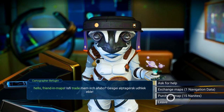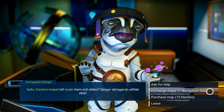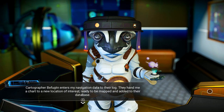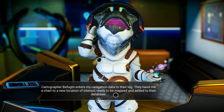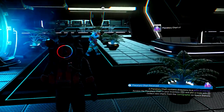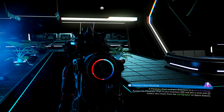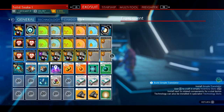I can exchange maps — one navigational data. Cartographer Bifuru enters my navigational data into their log and hands me a chart to a new location of interest, ready to be mapped and added to their database. I got a planetary chart — a planetary chart contains directions to a point of interest. Access it in your inventory and plot a route with X. It's in my inventory now.